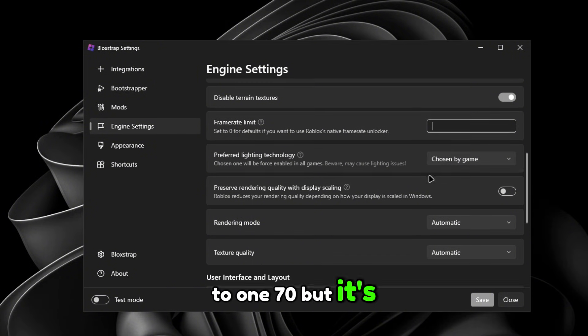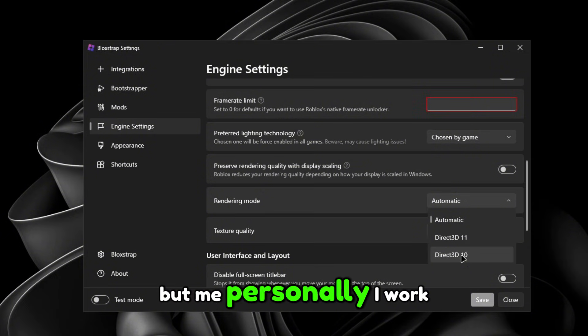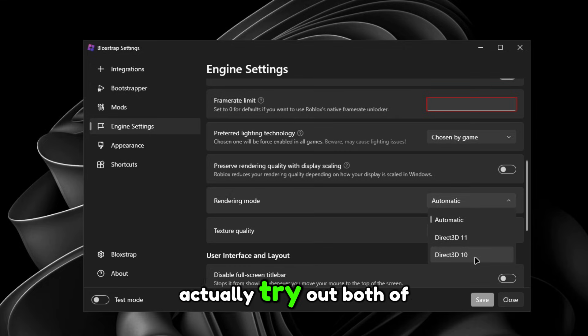Mine is 165, so I'd normally cap it to 170. Now for Rendering Mode: Direct3D 10 vs Direct3D 11 — some people say 11 works best because it's newer and has fewer bugs, but I personally work best on Direct3D 10. Try both and see which gives you better performance. I'm going to select Direct3D 10 in this instance.